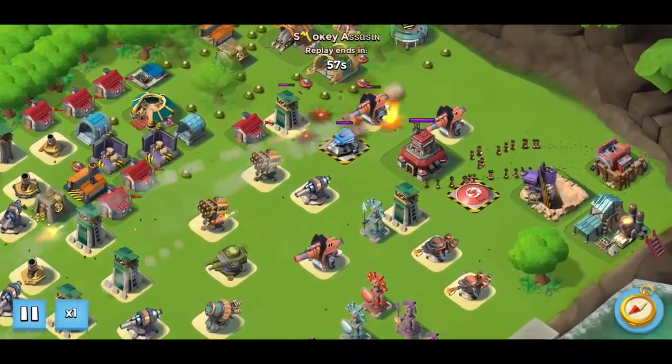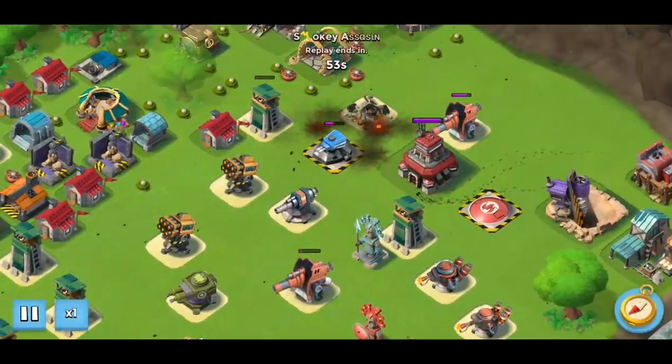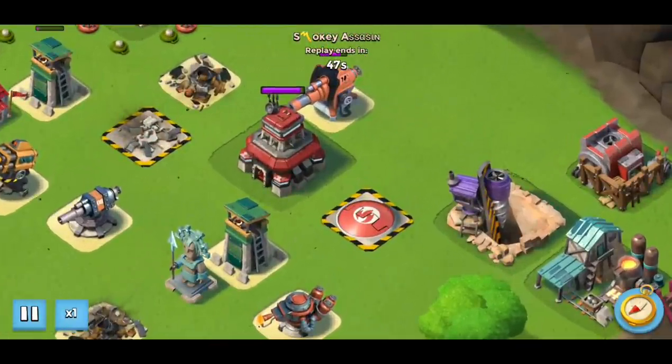Stage five is pretty easy, actually. We're going to drop some barrage and artillery on the shock blaster and the boom cannons, and pretty much anything that can range the landing zone.